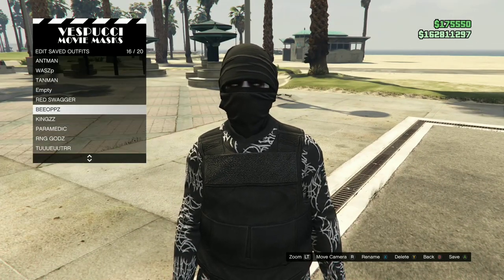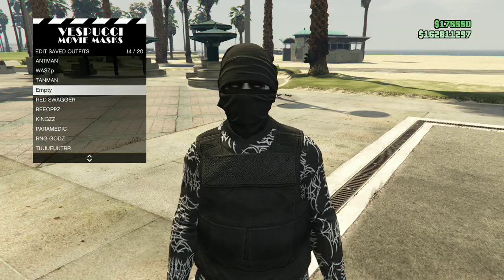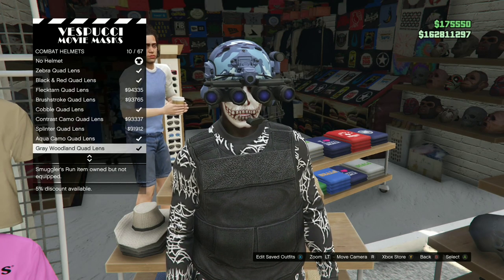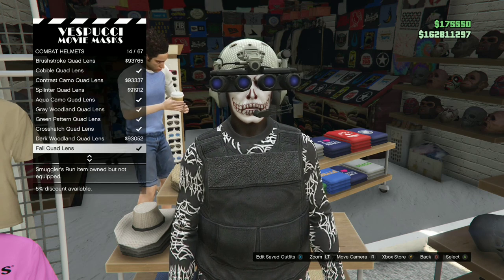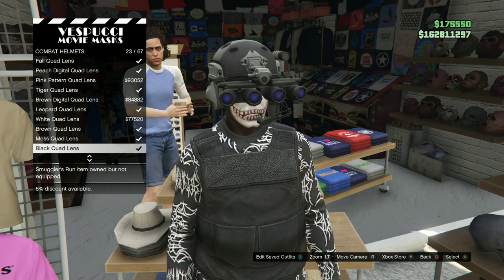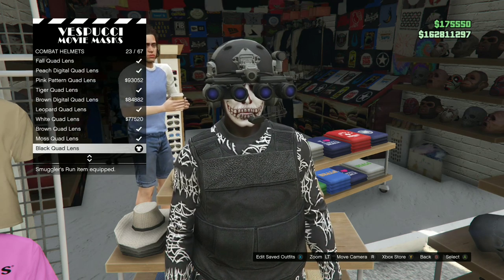Move over to the left side of the mask store and find the Combat Helmets section. Once you're on Combat Helmets, purchase the black quad lens. Back out from the mask store and apply the same outfit we just made.